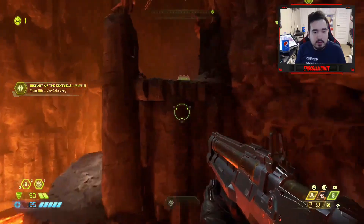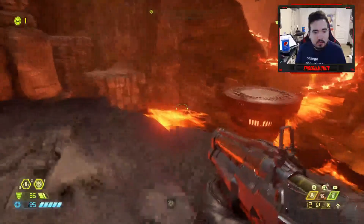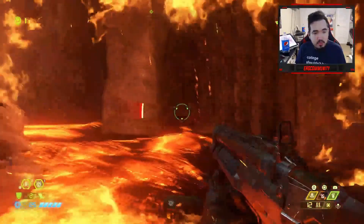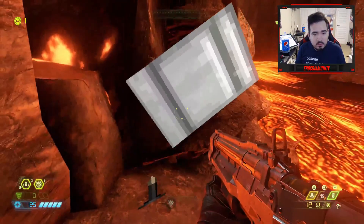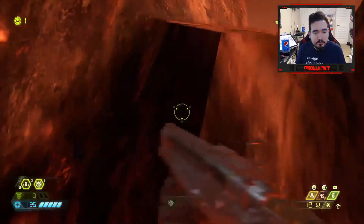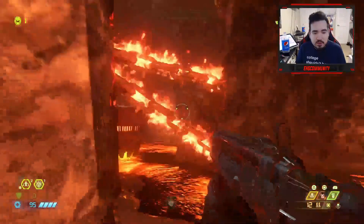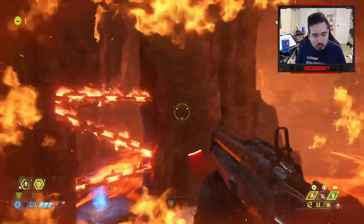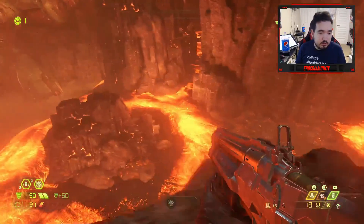We gotta go this way. I guess it was like an Easter egg of some sort. I honestly don't know — that was an Easter egg. We got some ammo and some stuff here.